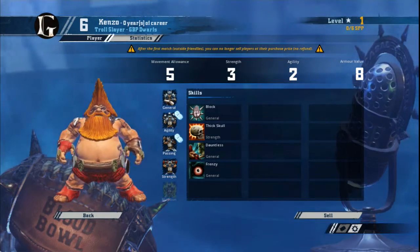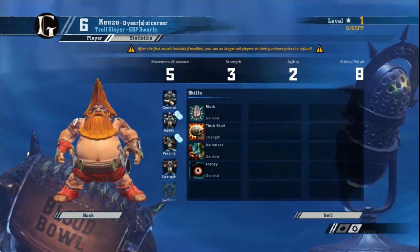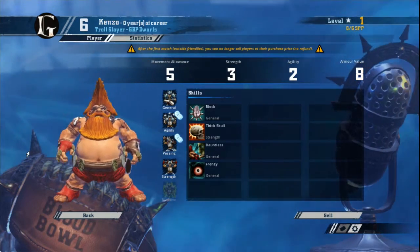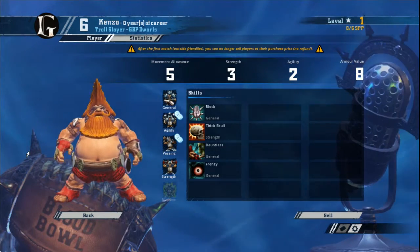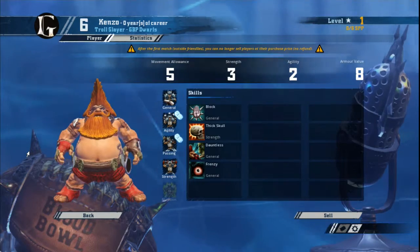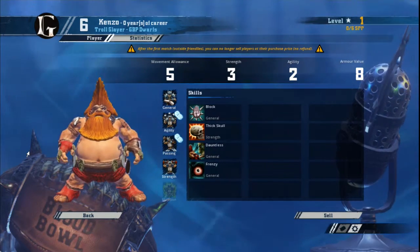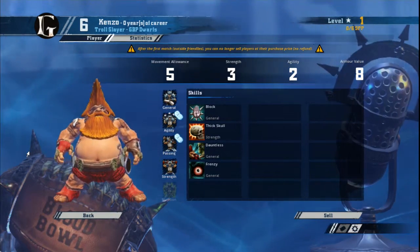Now we have the Slayers. They're grumpy, irritable, and touchy — those are the best words to describe the ginger lunatic that is a Dwarf Slayer. Dwarf Slayers bring two unique skills to your team: Frenzy and Dauntless. Frenzy is a can opener for cages and it's great for surfing opponents off the pitch. But it can lead to your Slayer moving out of position. Frenzy is always a risky skill — you can end up moving yourself into prime position for getting surfed off the pitch, or blocking a player out of the way and following up into a place where your opponent has the numbers advantage. It's a double-edged sword: when it works, it's great; when it doesn't, it's terrible.